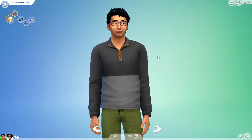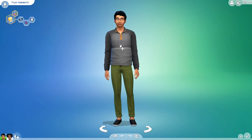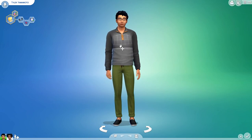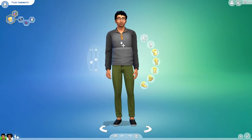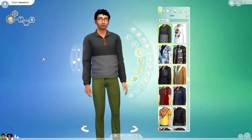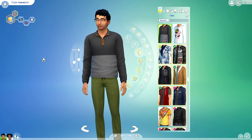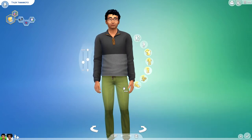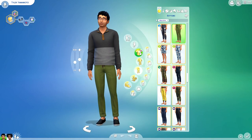We're going to start off with the objects in Create-A-Sim. I did already see this outfit that Tyler is wearing in the Maxis Monthly, but there are also a couple other objects I don't think they showed in that particular showcase. We get this brand new amazing sweater — I love it so much. In the back there are these amazing little elbow patches, and then underneath we get a brand new pair of pants.